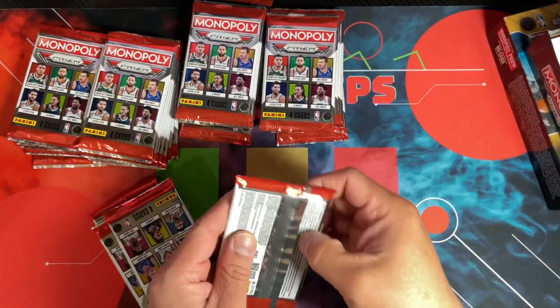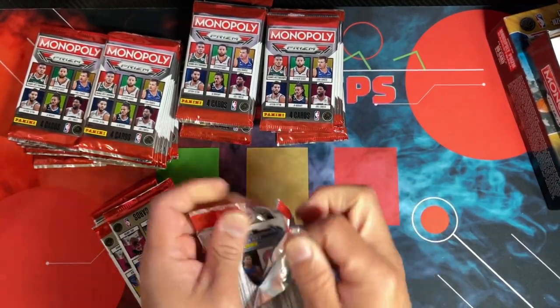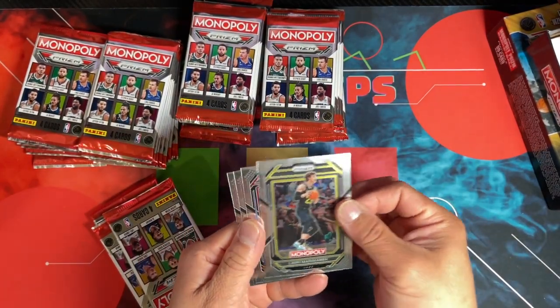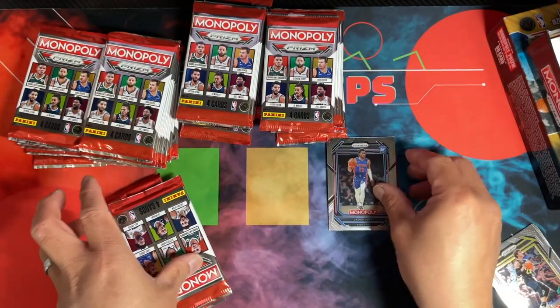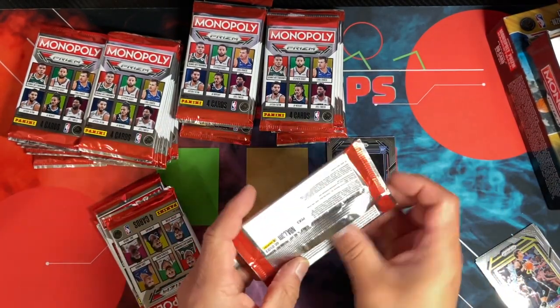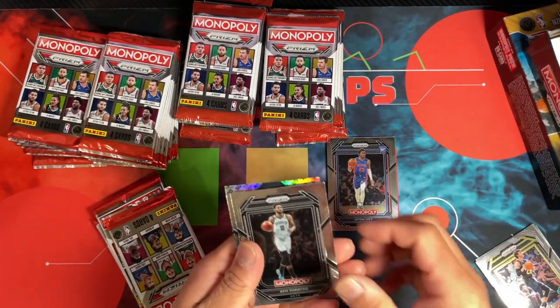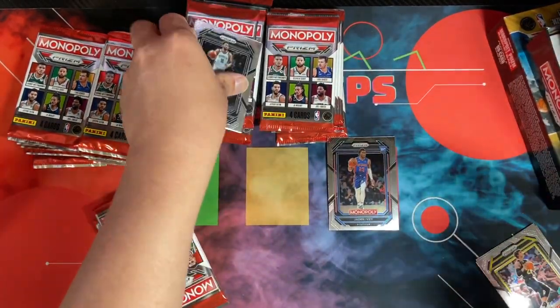There's supply and demand and that's just the way it goes. For those upset about it, there are ten billion other products on the market right now — everything is sitting, even Jaden Ivey rookies, Prizm mega boxes and blasters. Oh, we got a ghost silver — what is that? What does go silver mean? Let me check.